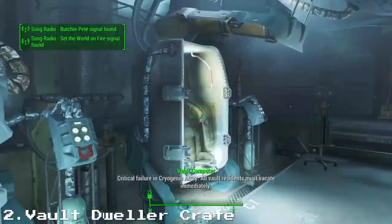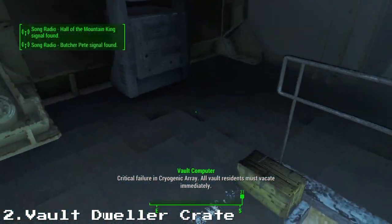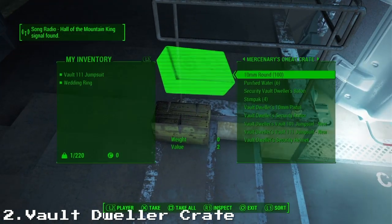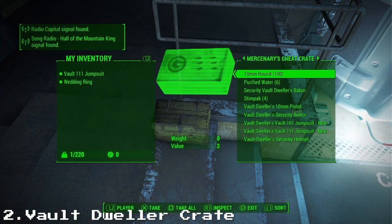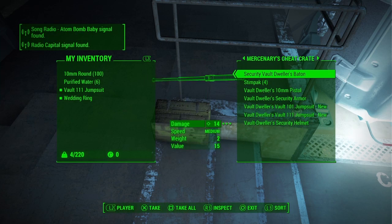Vault Dweller Crate basically gives you the vault dweller stuff from Fallout 3, or actually Fallout New Vegas. But this is PS4 on Fallout 4, so it's hard.